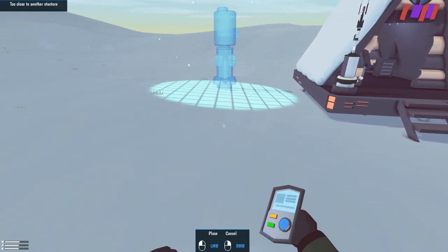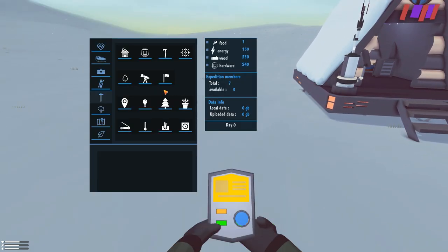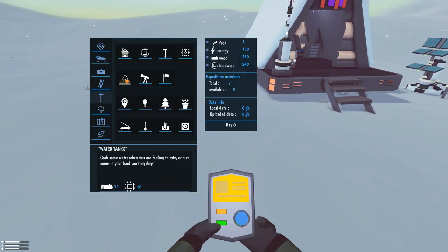You can either drill into the ice, you can measure temperatures, you can watch wildlife — there are four different main areas total.